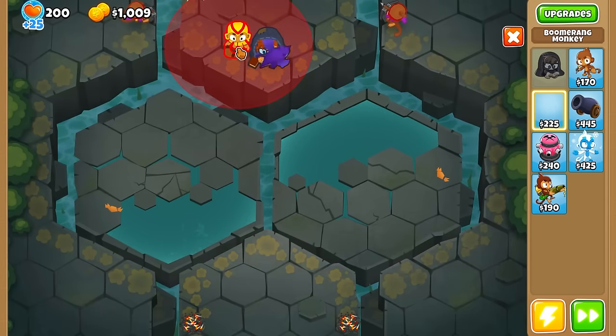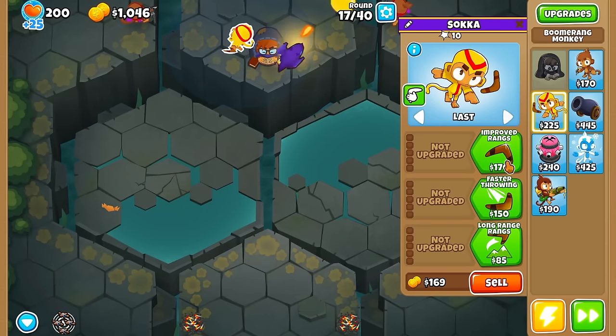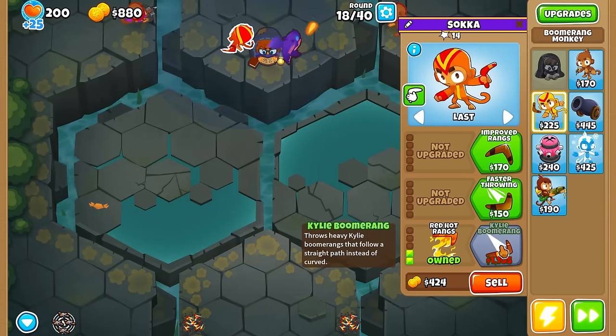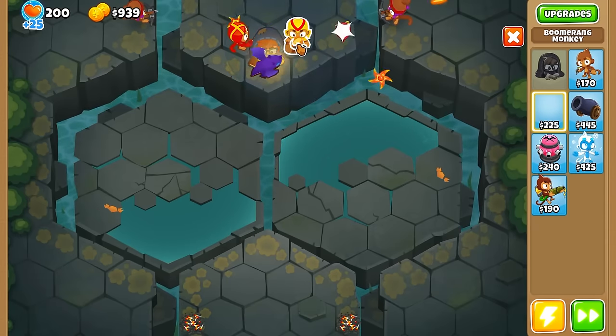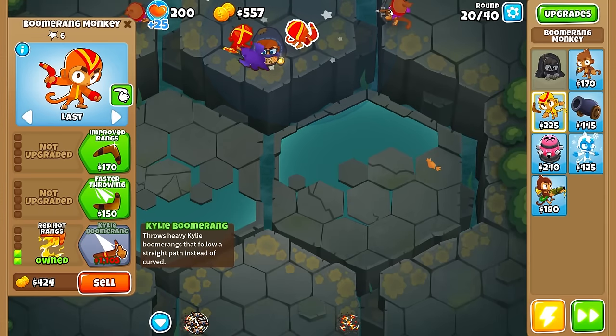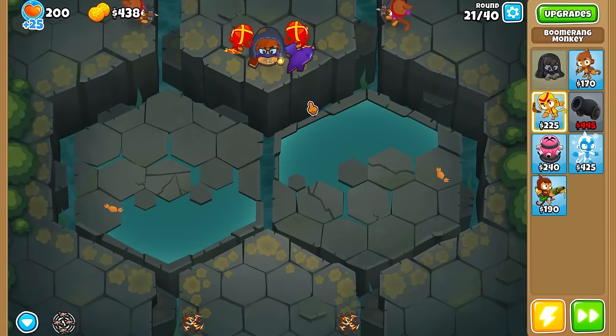I'll put two of these — it's actually kind of fun. We'll put this guy right here, then put them on Last, then go up to lead. We'll do the same thing on this guy — put him on Last and on Lead. There we go. If we get both of them to 2-0-2 we won't have to worry about leads at all, which is kind of cool.